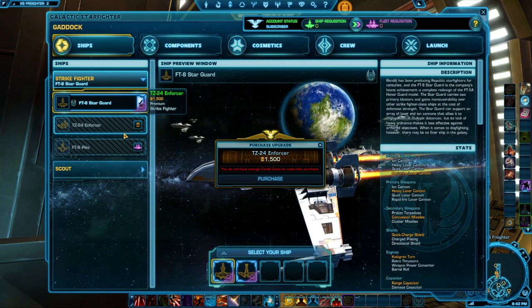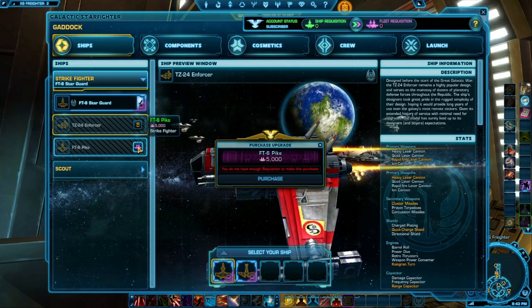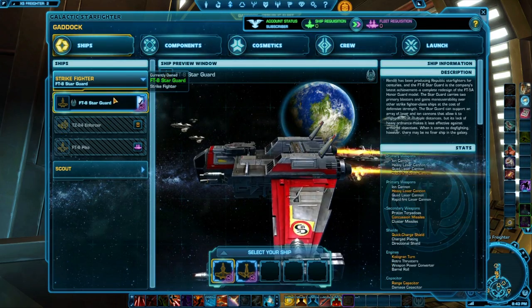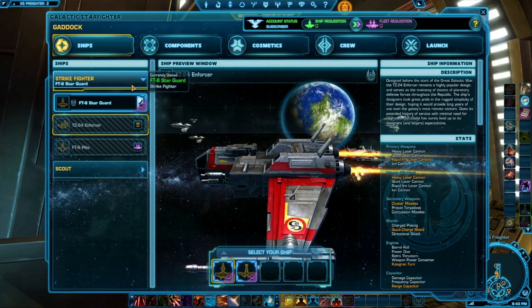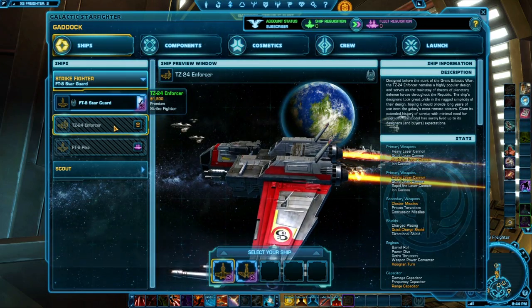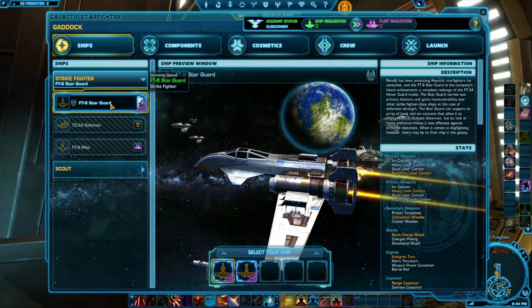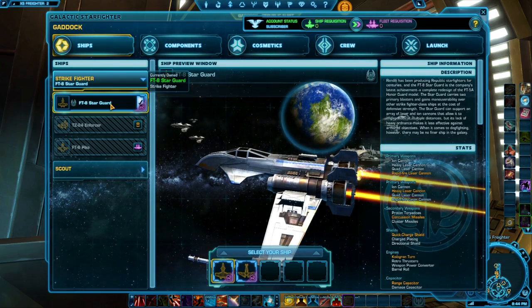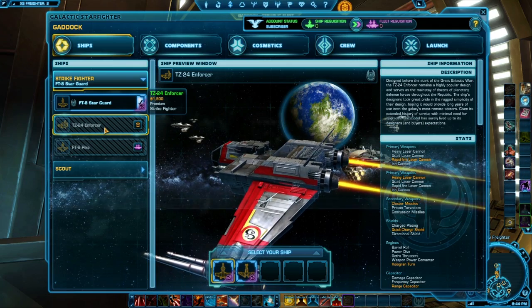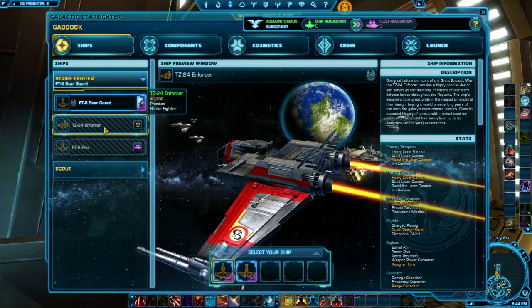Some ships you can obtain via cartel purchases. Now you may be saying that's a little pay-to-win. Well, it turns out that the premium ships are just reskins of the existing ships. You can see on the right here: heavy laser, quad laser, rapid fire laser cannon, ion cannon — and the premium ship also has the ion cannon, heavy laser, quad laser, and rapid fire cannon. So they are carbon copies, they just look different. They've been saying they want to sell customization options as part of this, and sell boosts — we'll talk about that in a second.